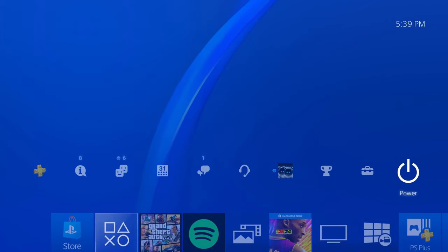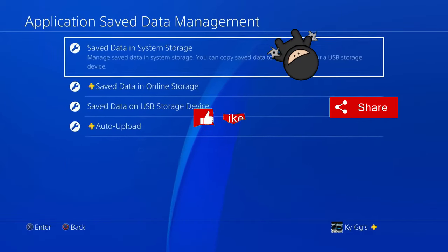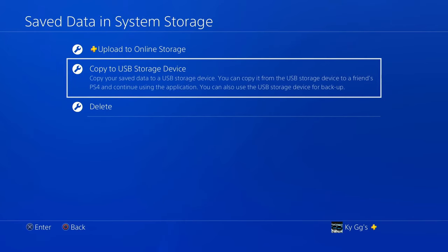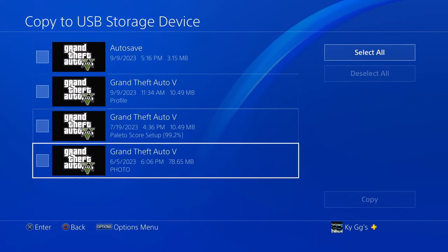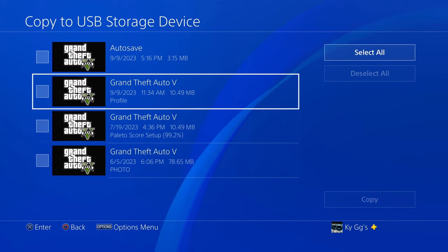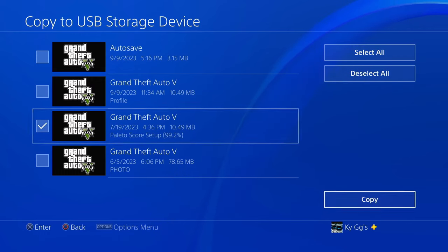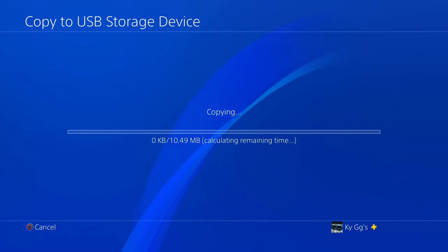Once you've fired up your PlayStation, go ahead and come up to Settings, go down to Application Save Data Management, Save Data in the System Storage, Copy to USB. At this point you will need a USB flash drive. On GTA, what we want to copy is an actual game save — not the profile, not the photo, or the auto save — the actual game save. It'll say a percentage of whatever completion you're at. Check mark it, hit Copy, go up to Apply to All, check mark that and click Yes. It'll take a few seconds but it'll transfer everything onto the flash drive.